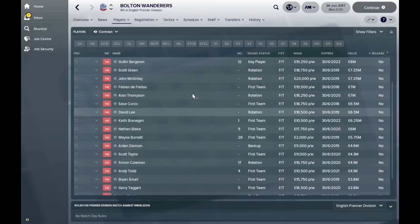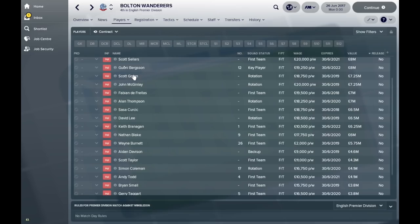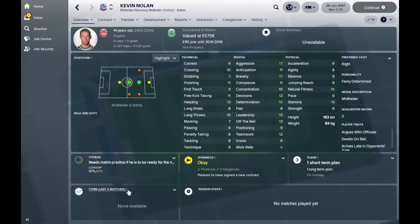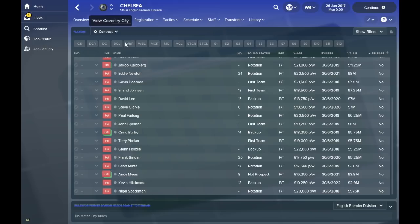Bolton Wanderers are back in the Premier League here. I'm not sure how many of these players I'm going to recognise — Scott Green, Wayne Burnett, Simon Coleman, Gary Taggart. But I do recognise Kevin Nolan, who is 14 years old. It's very kind of the database to allow players of those ages to get into these teams.